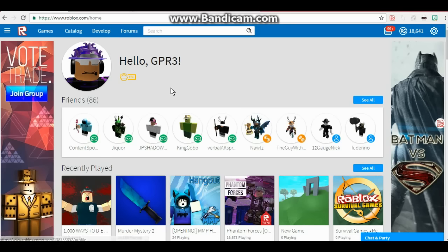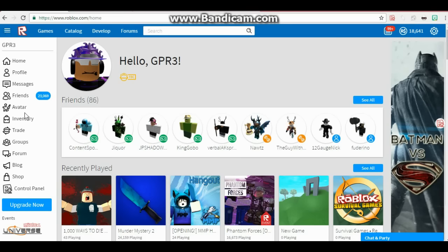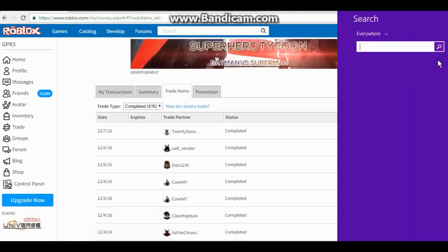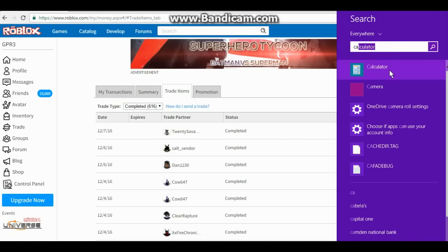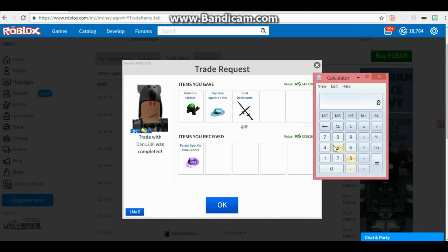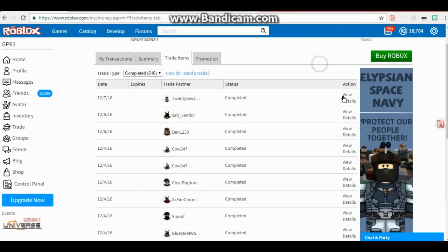What is up you guys, it is GPR or Lonnie, whatever you like to call me. Today I'm going to show you guys a few trades I've done. Let me get my calculator ready. This is for Purple Sparkle Time - the messer is 490 because it cannot get 500 like people say, plus 260 on a good day, plus 120 which is 870 for Purple Sparkle Time Fedora, which equals 900.